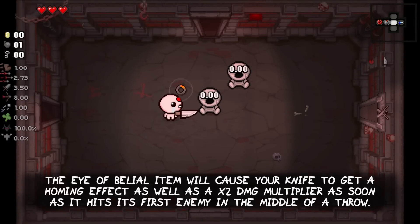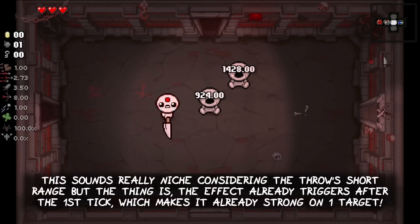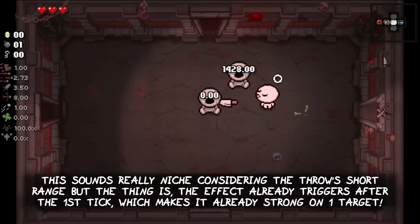The Eye of Belial item will cause your knife to get a homing effect as well as a x2 damage multiplier as soon as it hits its first enemy in the middle of a throw. This sounds like a really niche effect considering the throw is short range, but the effect already triggers after the first tick, which makes it already strong on one target alone.